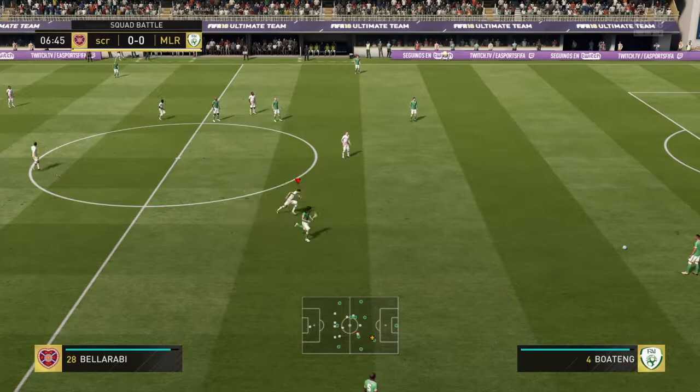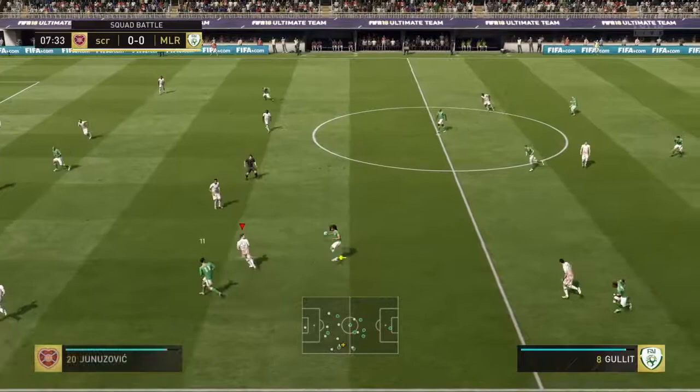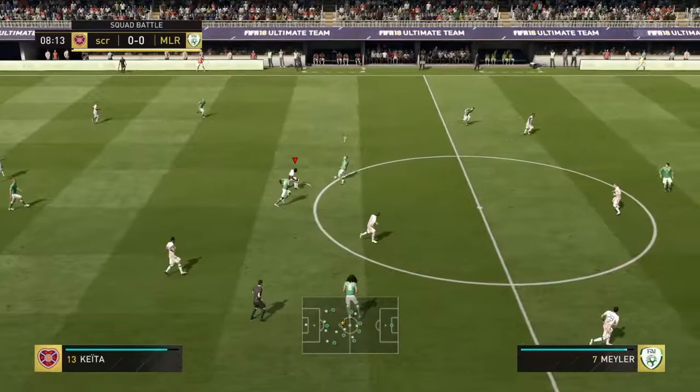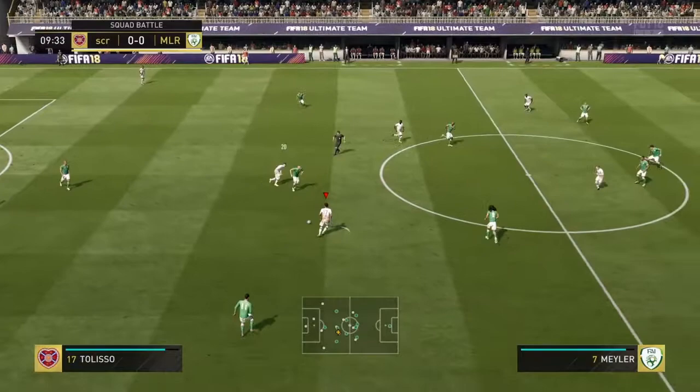The first thing I'll say is don't give the computer space and don't get caught chasing after the ball. If you watch how I'm playing, just watch the simple little things like harassing the computer in midfield, and then if the computer's attacking with pace just drop off. Drop off with midfielders at times, let the computer have the ball in the middle of the park, and then when it tries to play a forward pass, close it down.